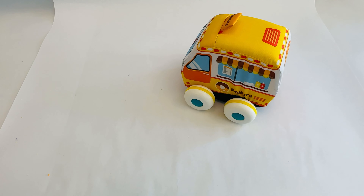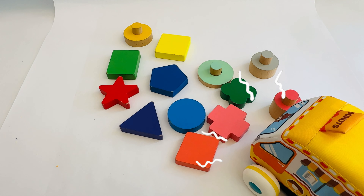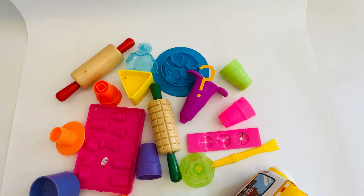We need to find two more shapes. Let's get back into our car and find the other two missing shapes. Let's look for our shapes right here. Do any of these shapes belong to our puzzle? These look different than the ones we were working on, they don't belong to our puzzle. Maybe we need to look somewhere else.